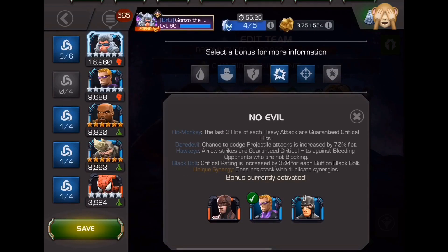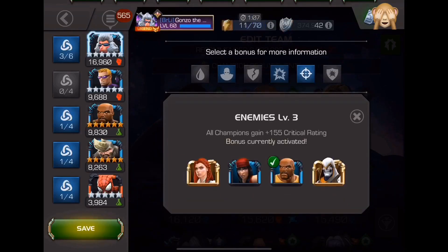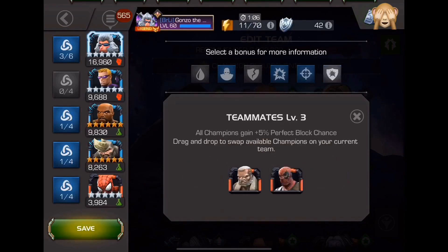The next synergy is 'No Evil' with Daredevil, Hawkeye, and Black Bolt. With this synergy, the last three hits of each heavy attack are guaranteed critical hits. With Daredevil, the chance to dodge projectile attacks is increased by 70 flat. With Hawkeye, arrow strikes are guaranteed critical hits against bleeding opponents who are not blocking. With Black Bolt, critical rating is increased by 300 for each buff on Black Bolt — Dorky Dave did a video on this and does amazing damage with it. Next is 'Enemies' with Black Widow Deadly Origins, Electra, Luke Cage, and Task Master: all champions gain +155 critical rating. Finally, 'Teammates' with Old Man Logan and Massacre grants all champions a +5 perfect block chance. Personally, I go for the increased critical rating to boost that special 2 and get those critical bleeds.